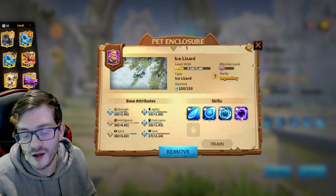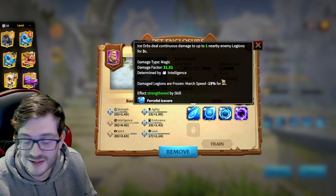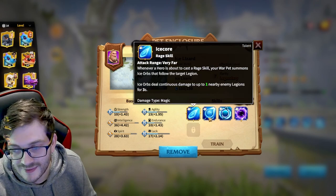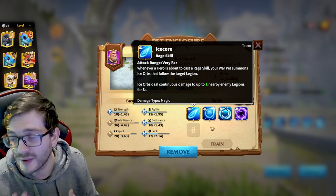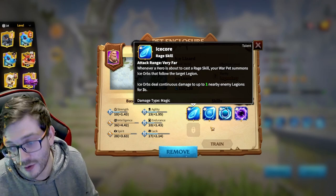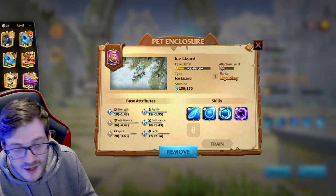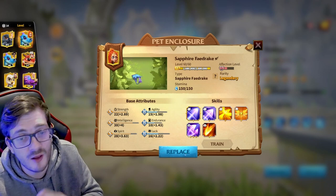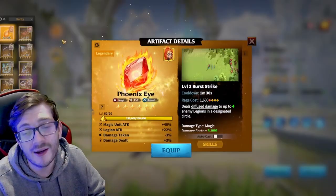The third and last pet choice is the Ice Lizard, which I don't recommend too strongly, but it can work as a utility-based pet. Even with a critical setup as the base, what the Ice Lizard excels at is applying frozen — a movement speed reduction — and importantly, you want to pick up the interruption skill, which gives a percentage chance to stop enemy war pets from activating their skills. That's the only reason I'd recommend the Ice Lizard for Wild Deer.